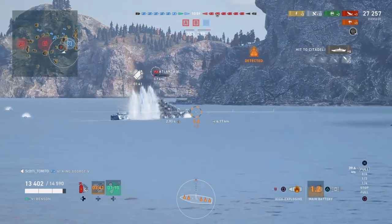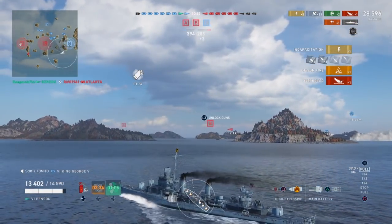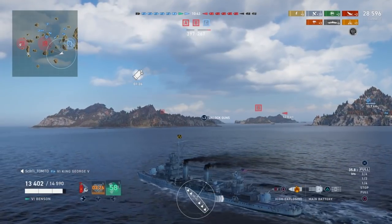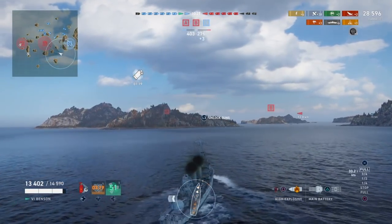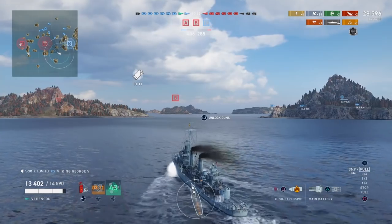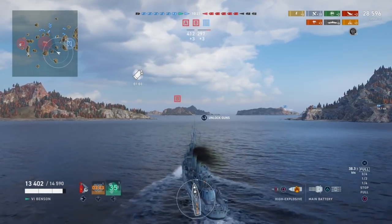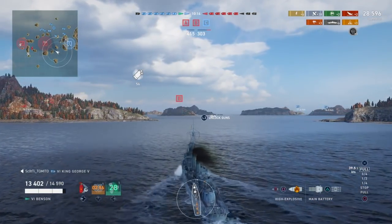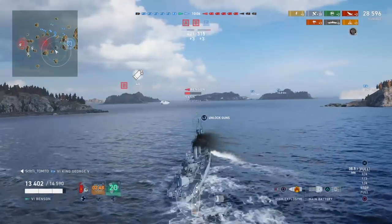You do have to be very careful going close quarters with the Atlanta. I do switch to HE for that last salvo because the angle is getting steep. But if you close in on those Atlantas, keep in mind they probably have three or four guns permanently pointed forward on each side of the ship. Had he been aware, he could have swung the camera around and popped me rapidly — those salvos off the Atlanta fire just as quick as my guns, and there are a lot more of them. So he could have easily ended my game. Risky play, but we pulled it off. Never underestimate these American destroyers one-on-one.